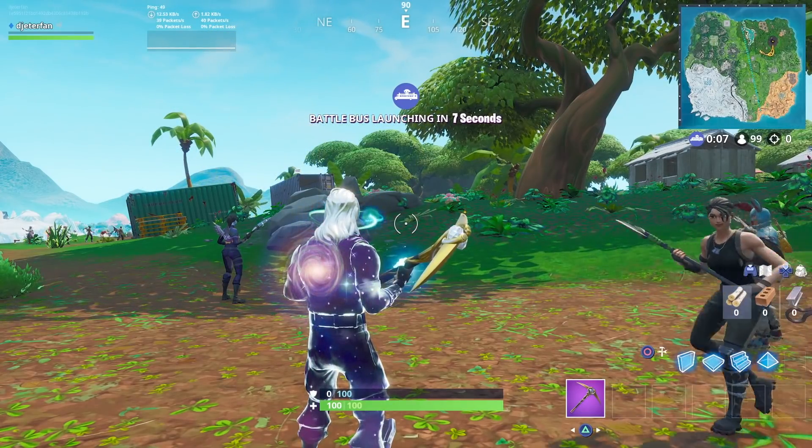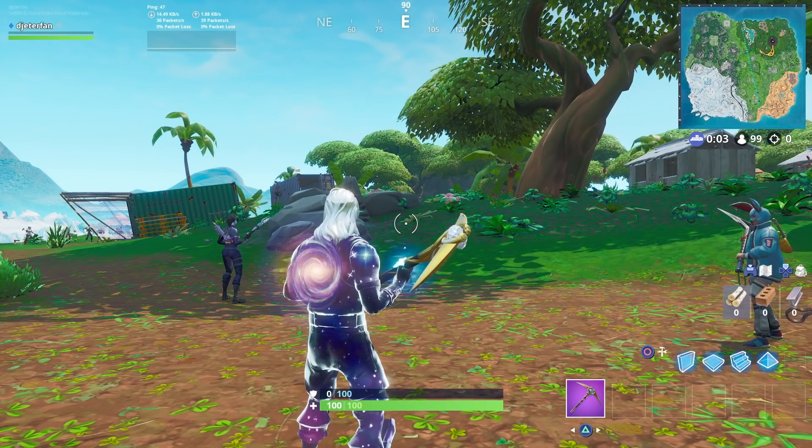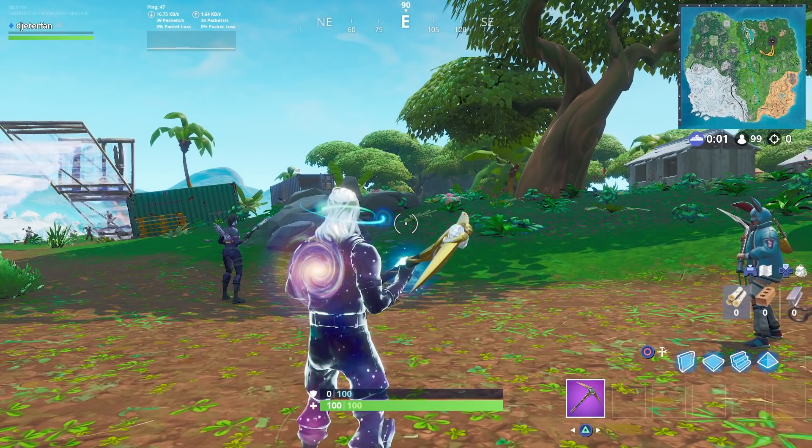Yo, what is going on everybody? Welcome back to a brand new Fortnite video. In this one, I'm going to be showing you guys how you can search the treasure map signpost, which is located in Junk Junction.